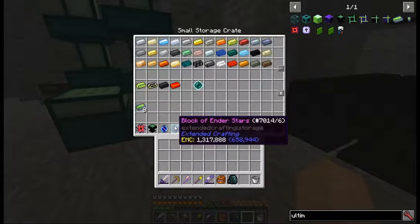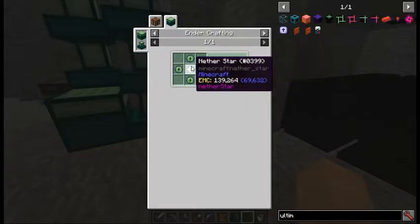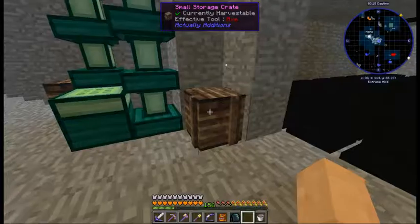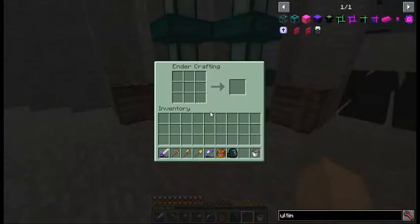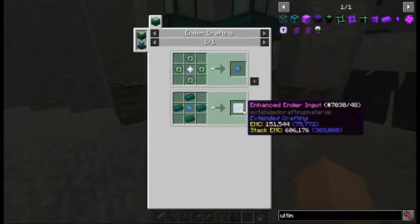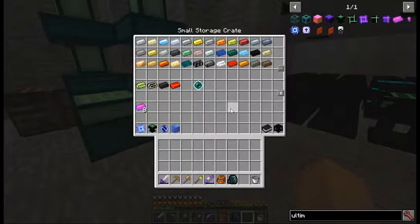So those are done. The block of ender stars - that's a nether star and four eye of enders, nine times, and you make those in the ender crafter, which is pretty much exactly like the QED from back in the day. The only recipes in this thing are the ender star and enhanced ender ingots. These I believe were part of the ultimate ingot - let me check. Enhanced ender ingots... I guess they're not.